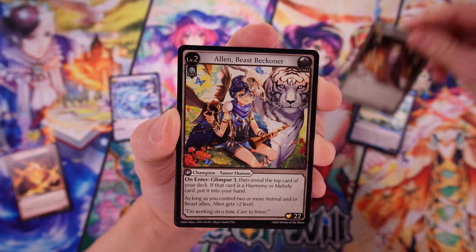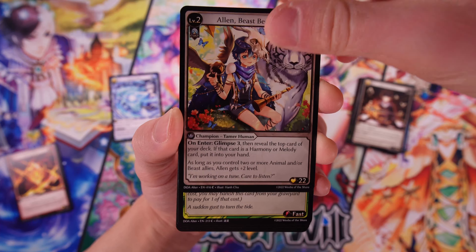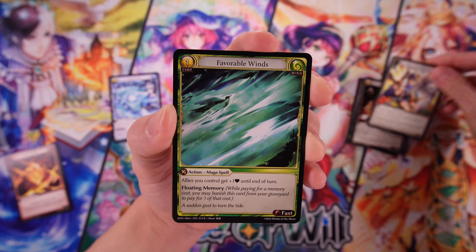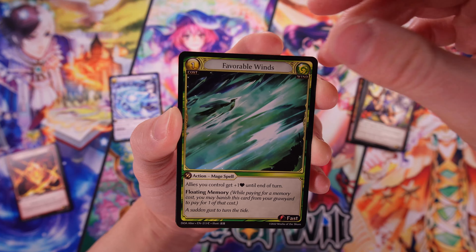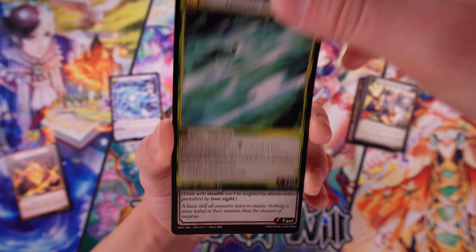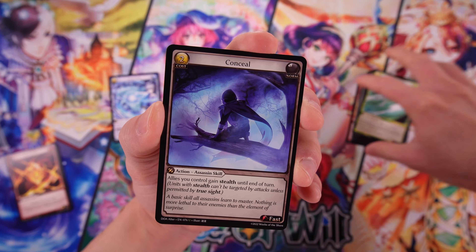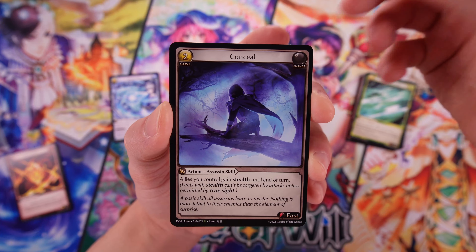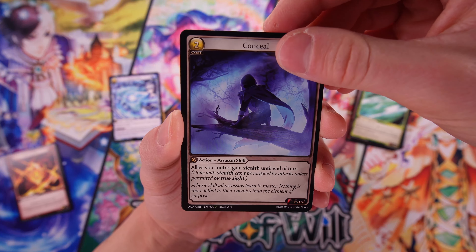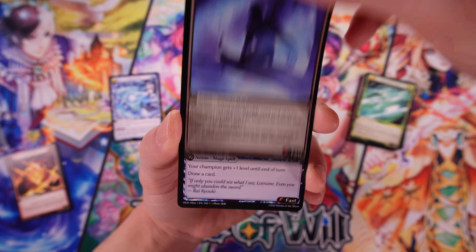So we've got another champion later on in that pack — some common champions. I wonder if they're all common, or if there are different art or four versions of some of these champions. Favorable Winds. I don't know if it's like Flesh and Blood, where basically the champions are not rare cards to hit, but there are like collector versions of them. All right, now we're in the uncommons — Conceal looks nice, and another uncommon.